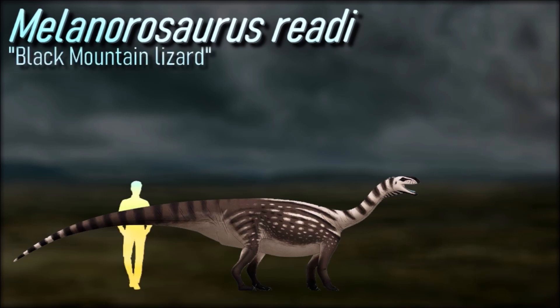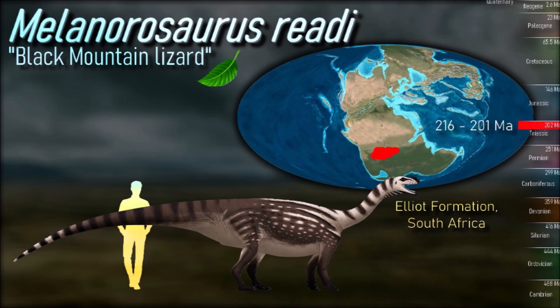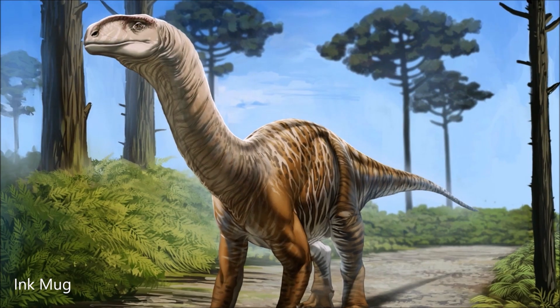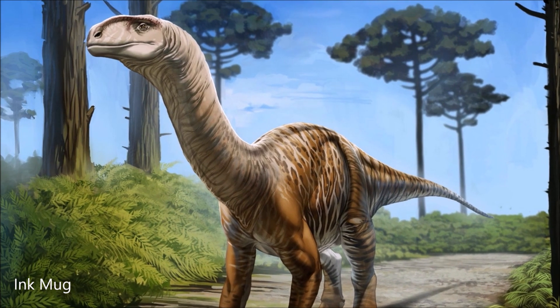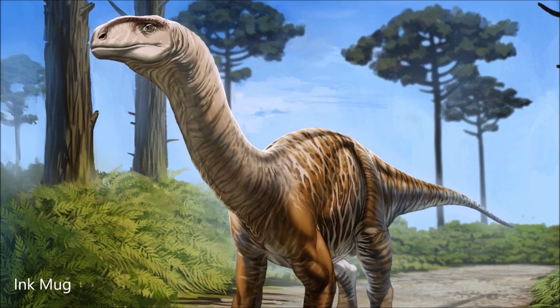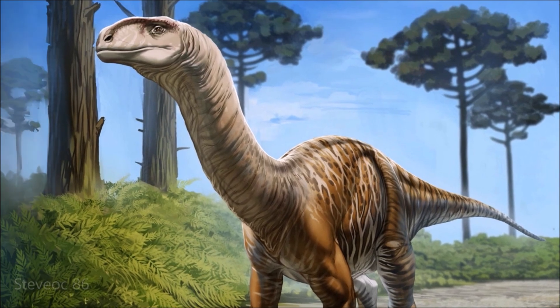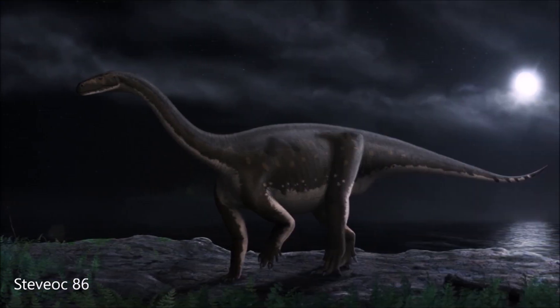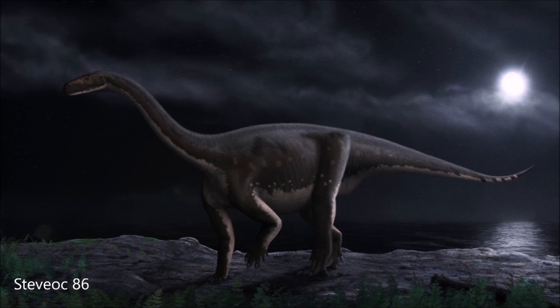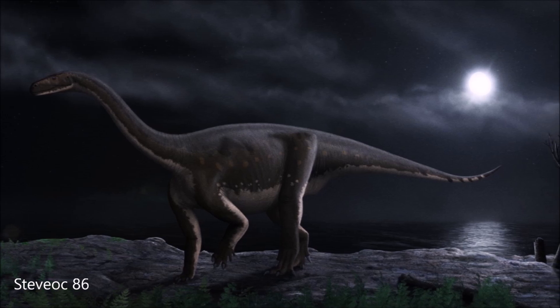Melanorosaurus was a later sauropodomorph, a group that includes sauropods and their close relatives, but it was not a true sauropod itself. It was a quadrupedal dinosaur with primitive forelimbs resembling hands, though its hind limbs were sturdy and pillar-like to support its considerable weight. Measuring up to 8 meters long and 2 meters tall, it weighed around 1.3 tons and had a pointed snout with teeth more like earlier prosauropods. The dinosaur had a short neck, long tail and a thick trunk, and its appearance is debated, whether it had fluff or scales.